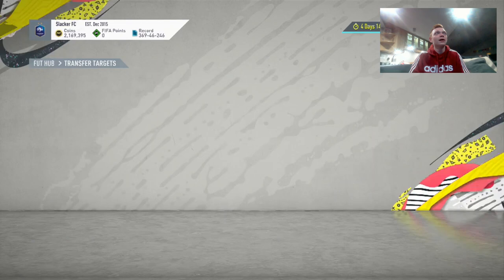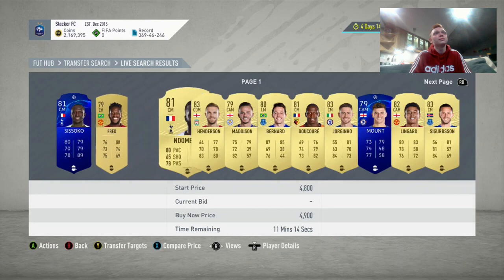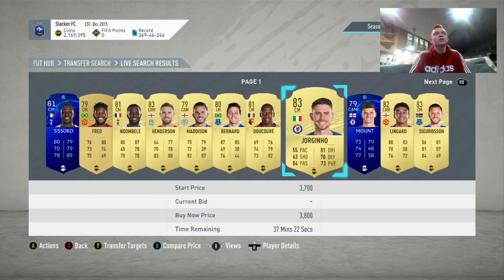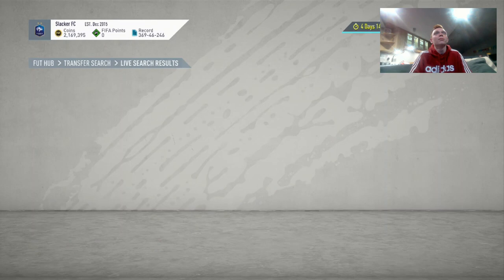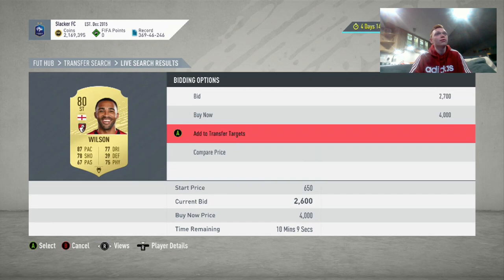The idea is you want to get a ton of guys sitting down in your transfer targets so you're able to monitor them and keep bidding on them. Next, you're going to move to Premier League midfielders with shadows — again, going up to about 5K. You get a Jordan Henderson here for 2,000, which could be nice. Then you're going to want to move to forwards with hunters on them, with 5,000 coins as the max bid.